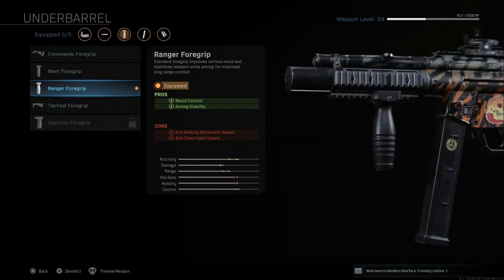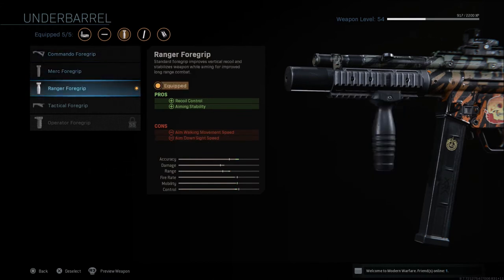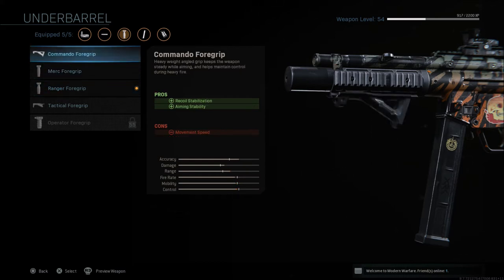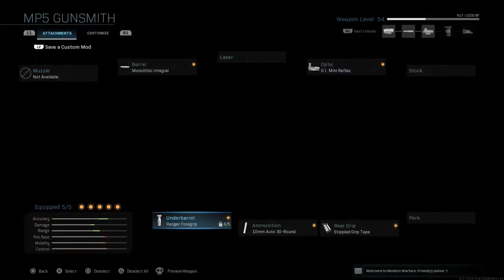You can go with the Ranger foregrip or the Commando foregrip — those are my two personal favorites, whichever one you like better. The Ranger gives you recoil control and aim stability, with negatives to aim walking movement speed and aim down sight speed. The Commando is recoil stabilization and aiming stability with a reduction in movement speed. So whichever one you like, just run whatever you're comfortable with.